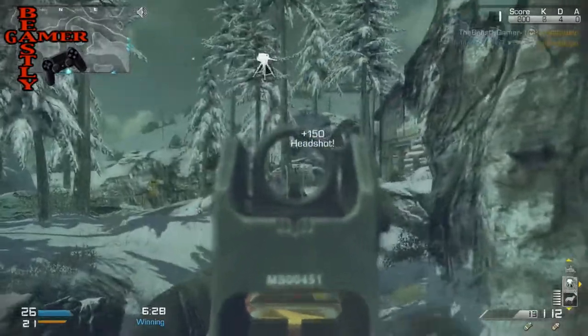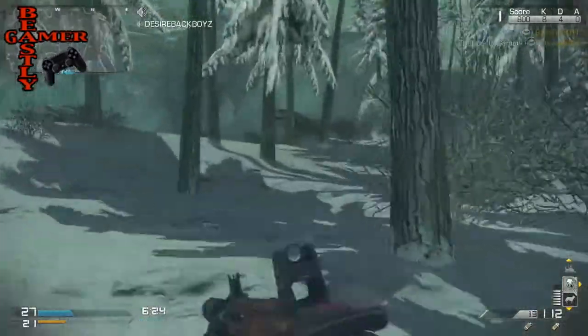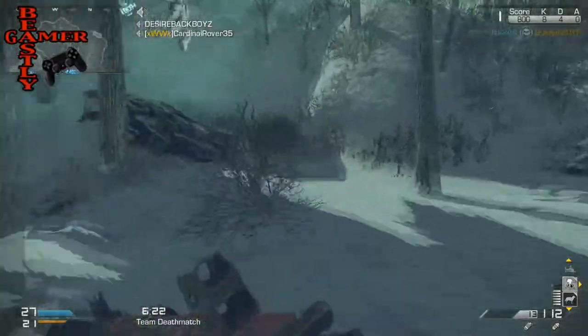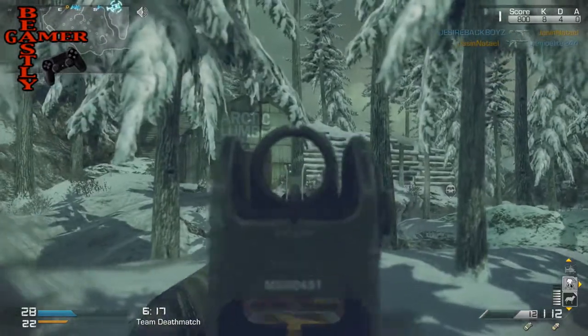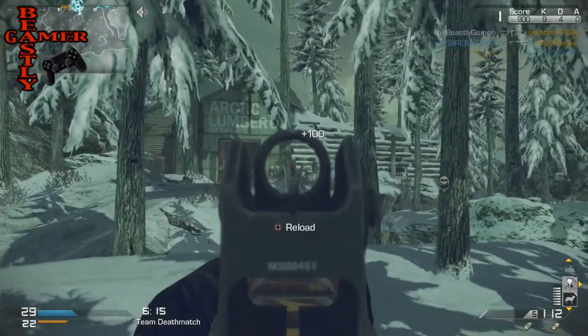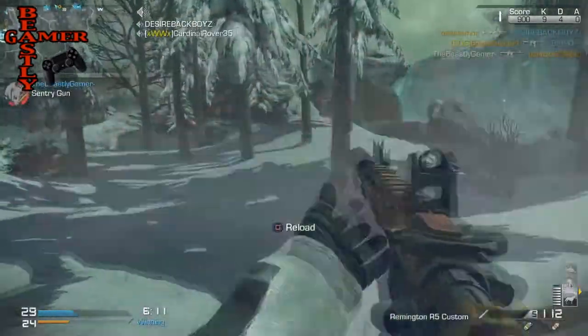You can use these points to improve your armor as well as increase damage done by your weapons. The enemies in Exo Survival mode are so smart that Sledgehammer is reworking the AI in the campaign to more evenly match the quick-thinking AI in the co-op mode. As a side note, the highest wave their test team was able to reach was wave 65.